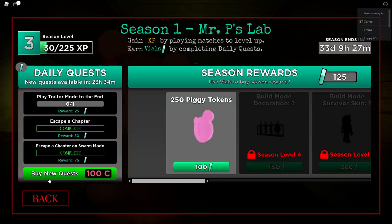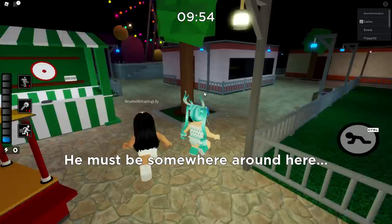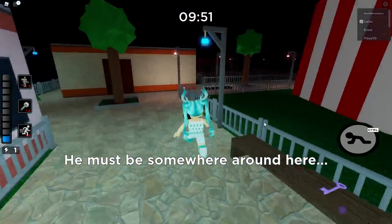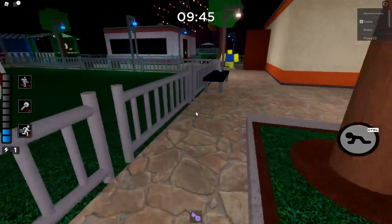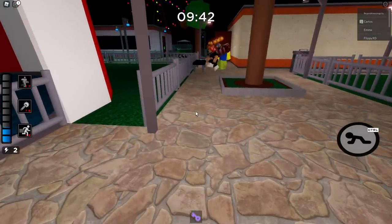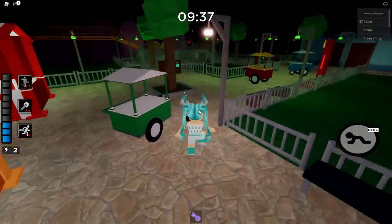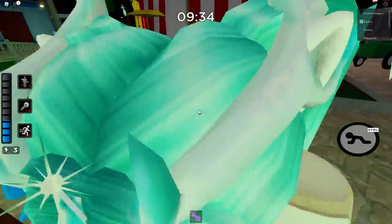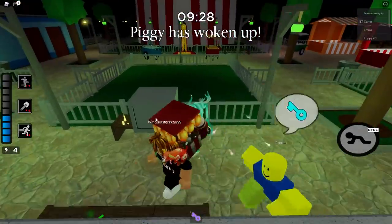We completed swarm mode. Escape the chapter is done — now all I have to do is play Traitor Mode to the end. Here we go, this is Traitor Mode. Of course they chose Carnival — not surprised. Let me get this because I cannot have the traitor picking up the purple key. Who has the blue key? Use the blue key please because I need to get the gun.